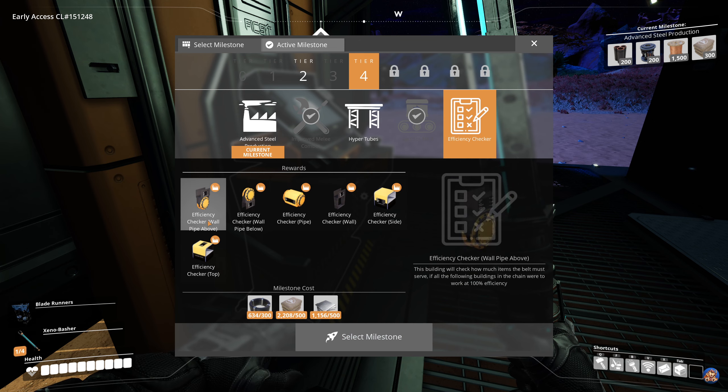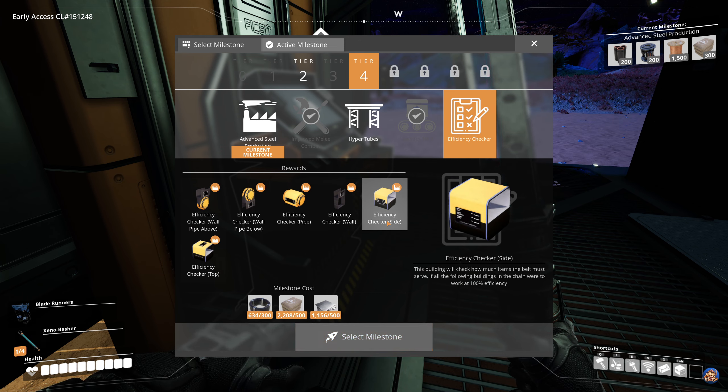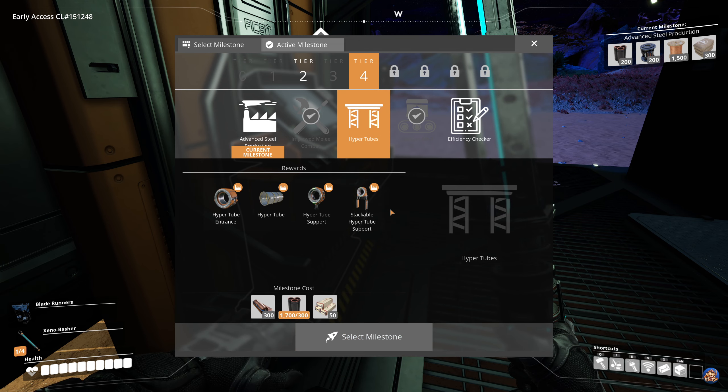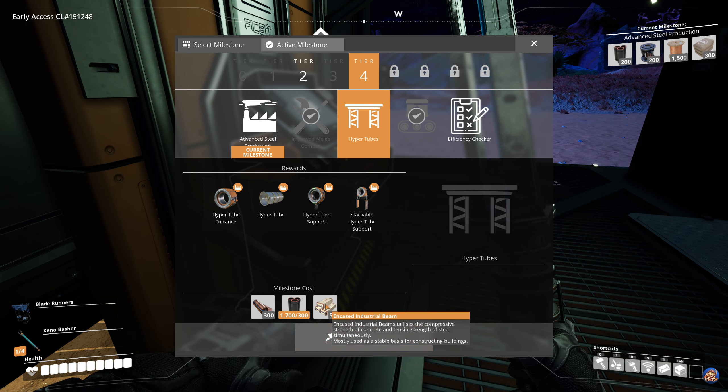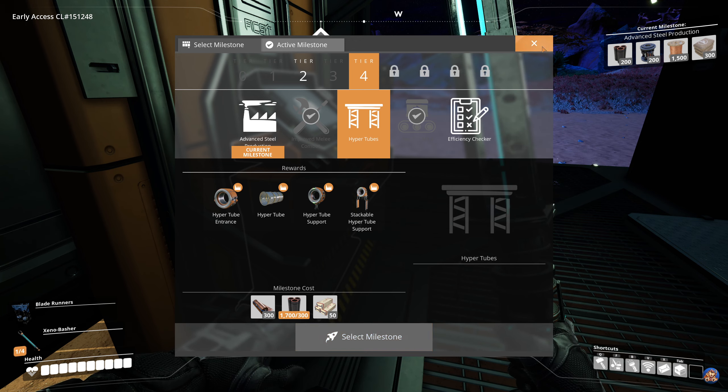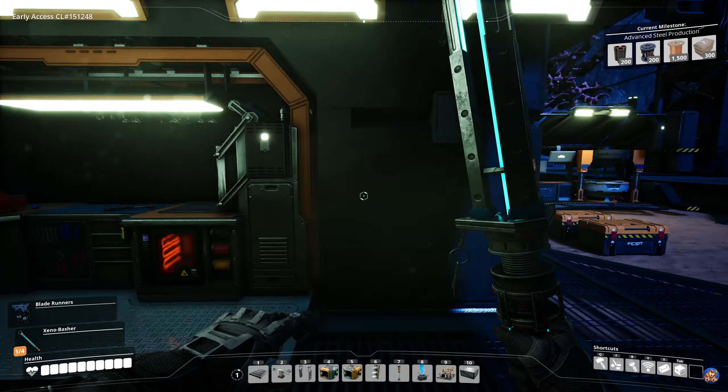The efficiency checker is a very useful mod and it doesn't really change anything, just quality of life, so if it breaks it's not a problem. I'll also unlock the hypertubes, but before I can do that I need to get some encased industrial beams. Then it's time for the space elevator phase 2 parts, which will probably be a little bit time consuming.